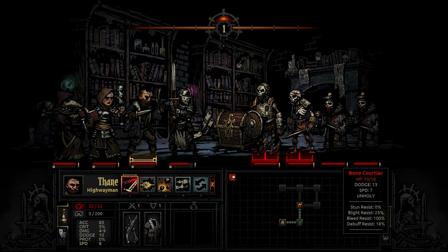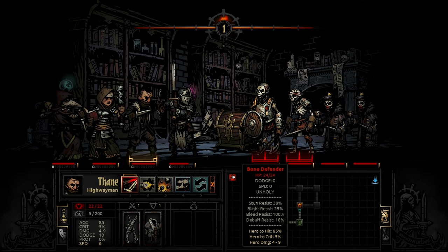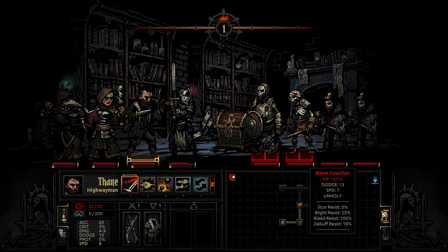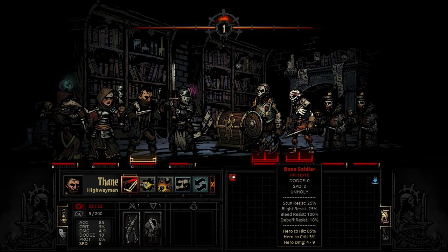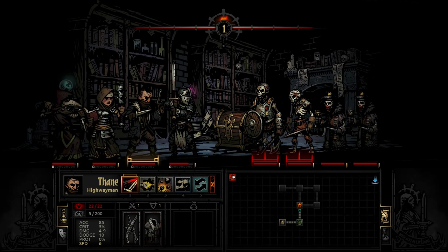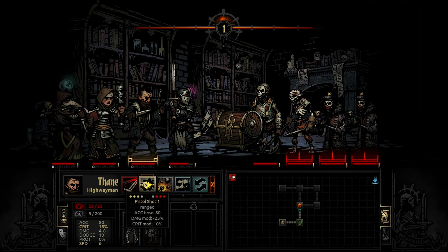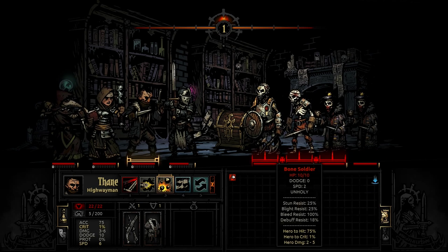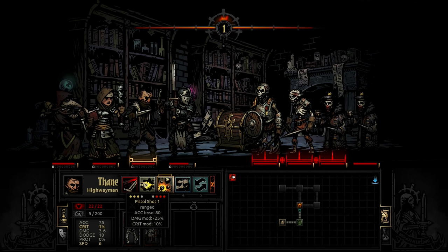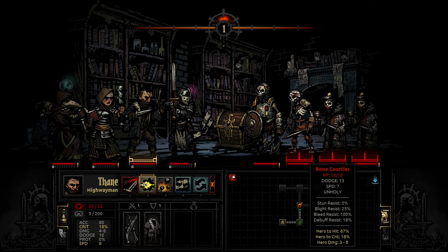These guys look a bit hideous — bone defender, so we've got a tank, a damage dealer, and I'm not sure about the others. These guys have a lot of dodge; the others have practically no dodge. They're all unholy. Thane: no point opening vein for the bleed, maybe for the damage — four to nine, can't kill on this turn. Three to eight grapeshot blast to deal damage to everyone. Or take aim for plus four accuracy and plus five percent crit — not sure that's worth it. Let's do a pistol shot.